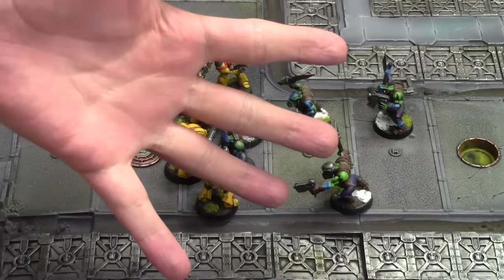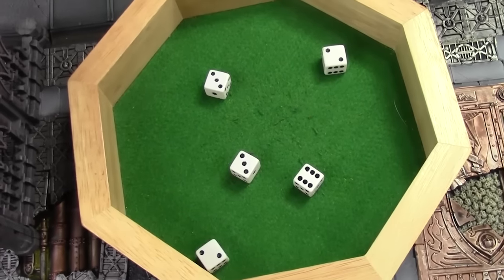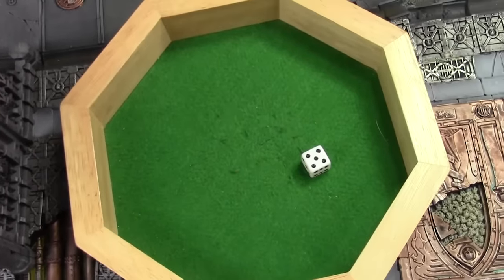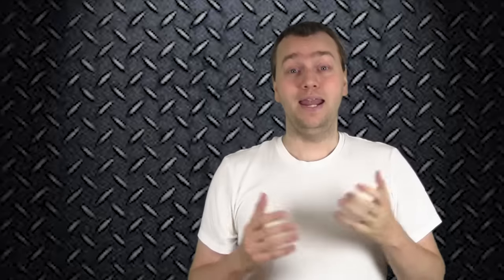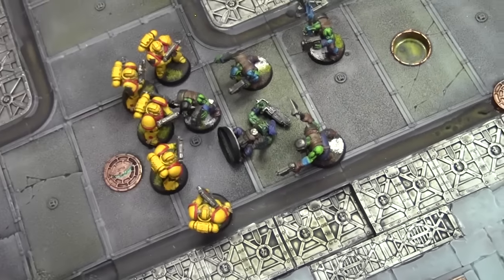Since all Space Marines share the same stats, we roll five dice together. Their weapon skill is 4 and the Ork Boys' weapon skill is 4 — equal, so they need 4s to hit. Strength 4 vs. toughness 4 — fours to wound. The weapons have no AP, so Ork Boys roll their armor saves. There's only one wound, the Ork Boy fails his 6+ armor save, and is removed from play. We note one dead Ork Boy.